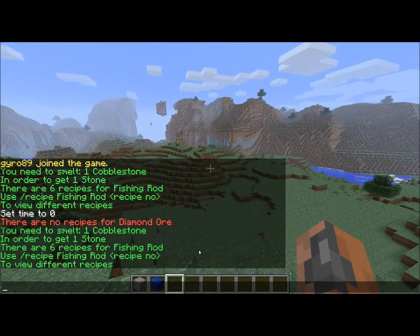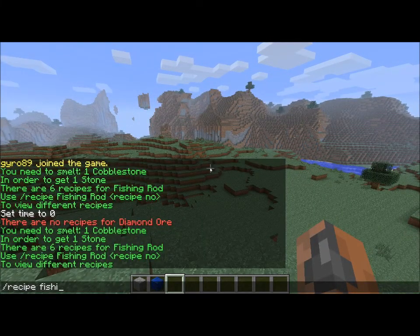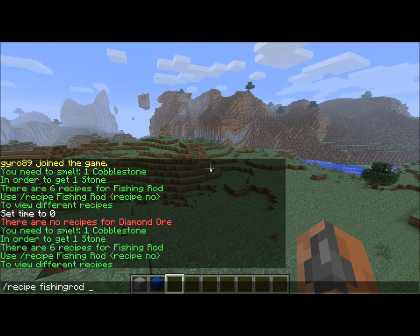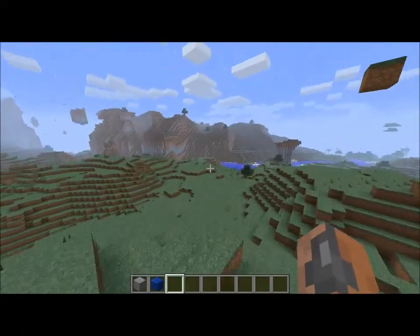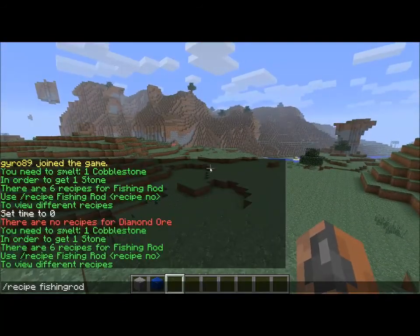Also, if there are multiple recipes, it will tell you. So when I did slash recipe for fishing rod, it said there are six recipes for fishing rod. Use slash recipe fishing rod and a recipe number to view different recipes. So if I type slash recipe fishing rod one, it will show me the first one in the list. If I type slash recipe fishing rod four, it will show me the fourth one in the list, and so on. So you can look at specific recipes instead of having it scroll through all of them.